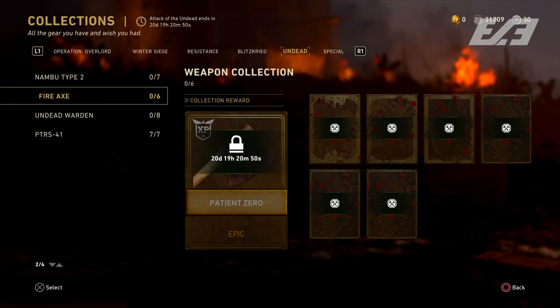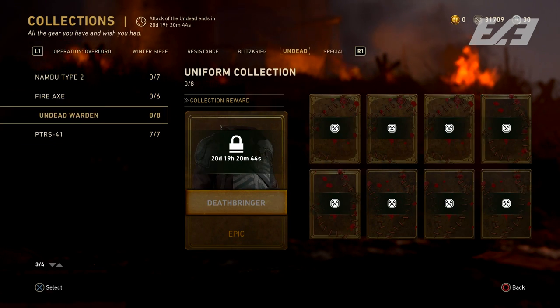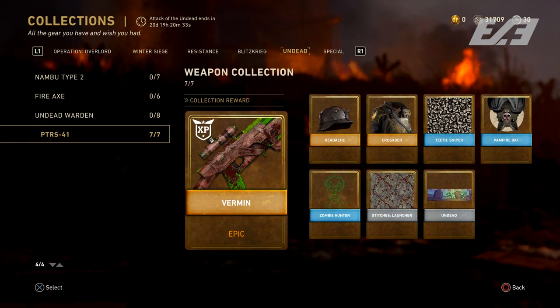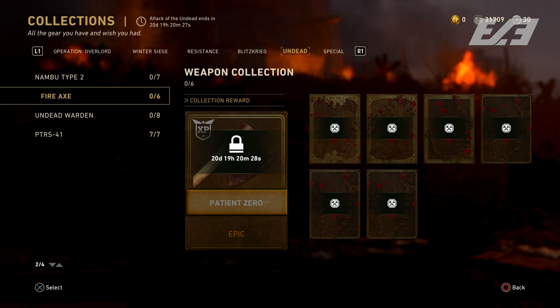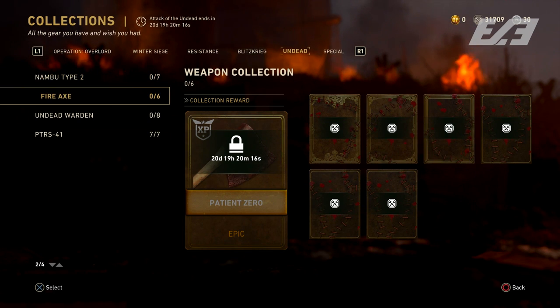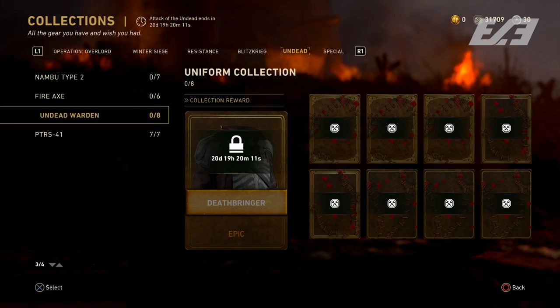From the new Quartermaster, Butcher is back and brings new weapons with him: the Nambu Type 2, the PTRS, the Stinger (which is the M1919 or a slight variation), the Lever Action, the Blunderbuss, the Fire Axe, and the Claymore Sword. All of these can be found in collections or supply drops. Personally I got mine from collections, which I'd recommend over spending real money on drops.